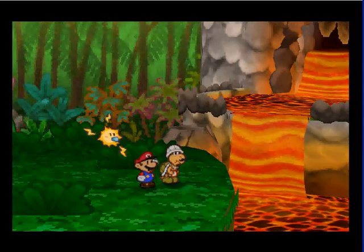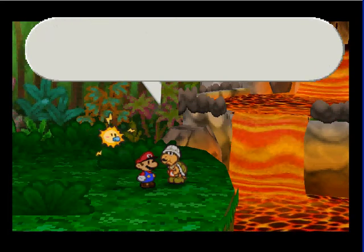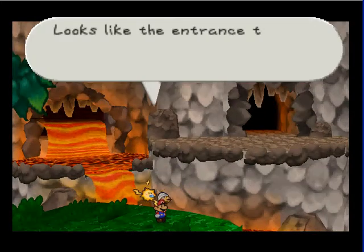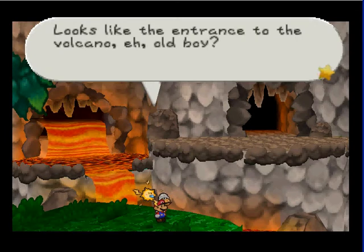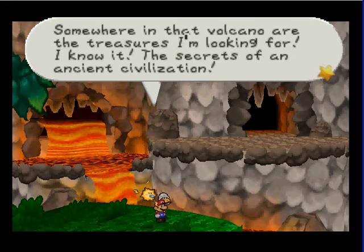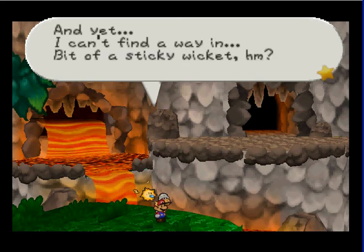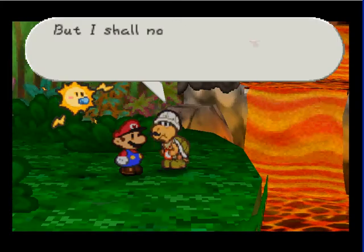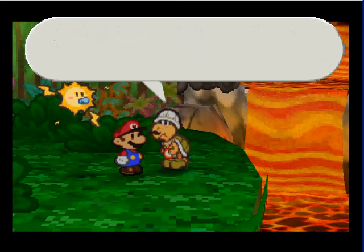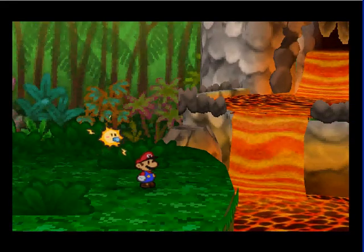Anyways, here we have the lava volcano thing. Of destruction. Looks like an entrance to the volcano, eh old bullet? Somewhere in that volcano are the treasures I'm looking for — I know it. The secrets of an ancient civilization. And yet, I can't find a way in. This is a sticky wicket, hm? Well, I shall not give up. A good explorer never stops gathering information. Let's go back to the village to look for clues. Heh — sticky wicket.